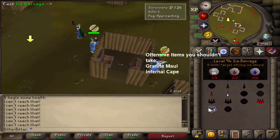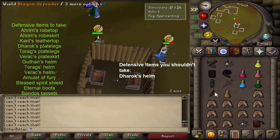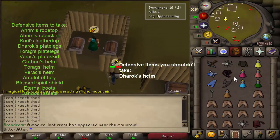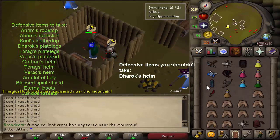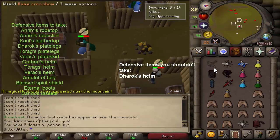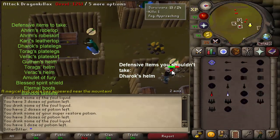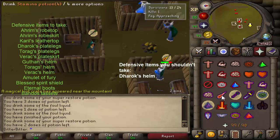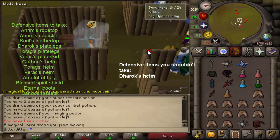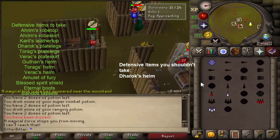For defensive items, you should never take Dharok's helm — it has slightly better bonuses than the helm of neitiznot you start with, but it has significantly worse defense bonuses than Guthan's helm, Torag's helm, and other barrows helms. Most people don't know this because they assume all barrows melee helms have the same bonuses. Barrows legs like Torag's, Dharok's, and Verac's are all better than Bandos tassets, but if you get Bandos tassets before barrows legs definitely use them over rune plate legs. Everything else is pretty self-explanatory — just replace your starter gear with what you get.